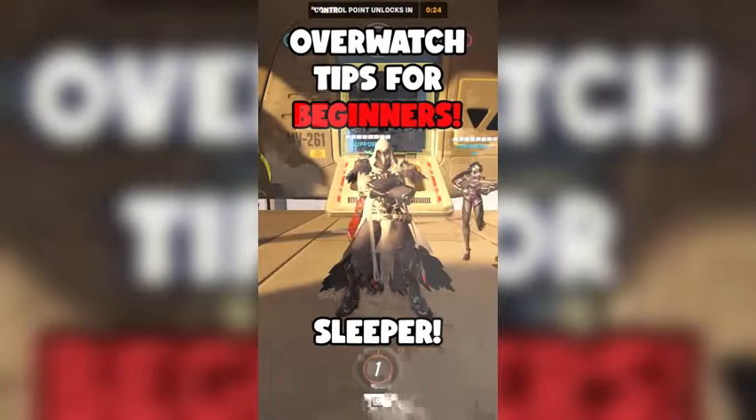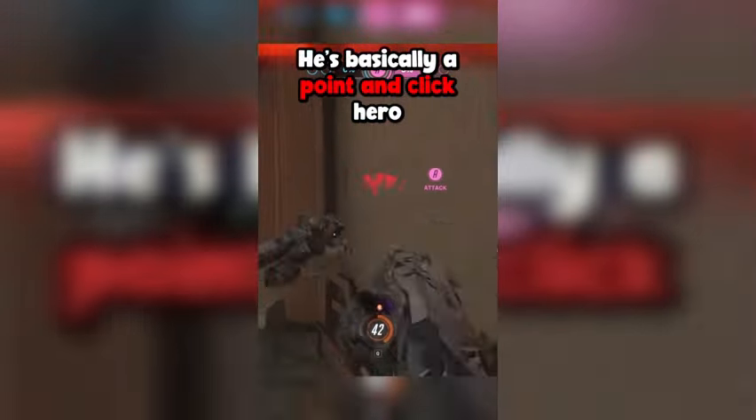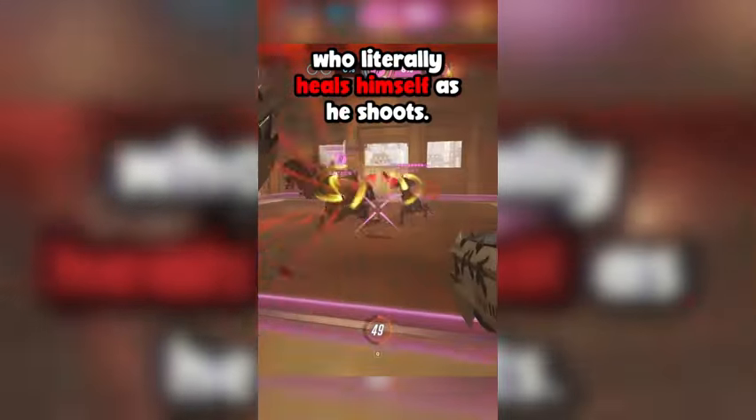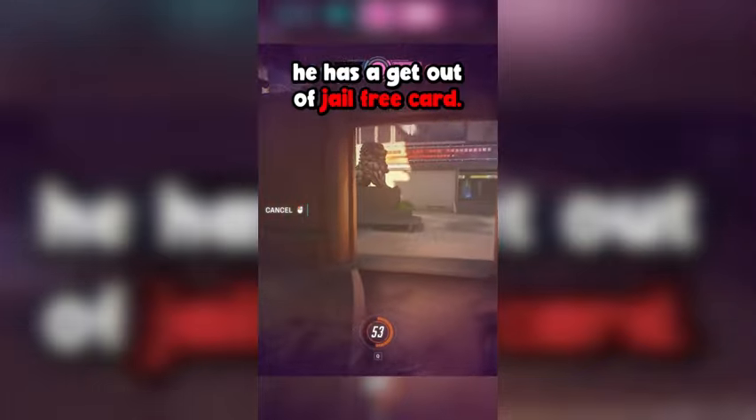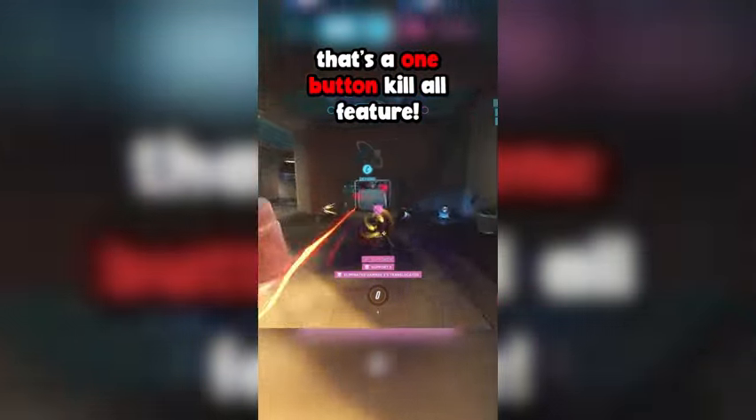Tips for beginners: Reaper is one of the easiest heroes in the game to play. He's basically a point-and-click hero who literally heals himself as he shoots. He also has a get-out-of-jail-free card with his shift ability, and an ultimate that's a one-button kill-all feature.